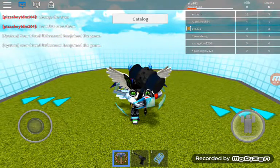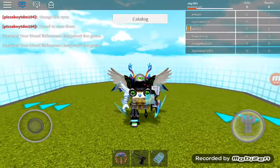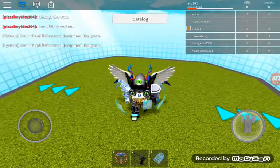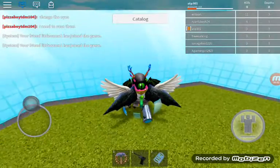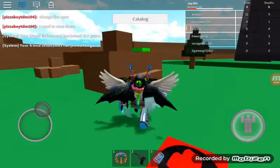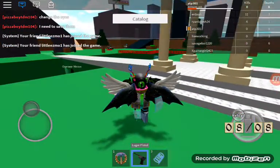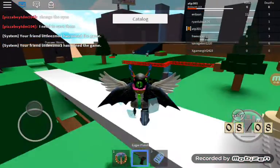Except for the Deadly Dark Dominus — for some reason you can only put that on in Meep City. Anyway, I'm going to do some Catalog Heaven gameplay but it won't get too long. I have a Luger pistol and stuff, and if you guys want to test out the Ban Hammer...